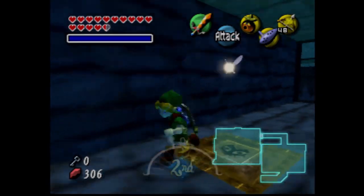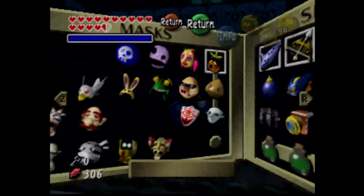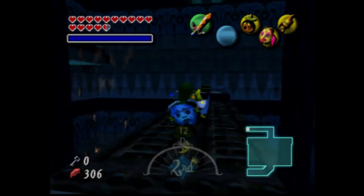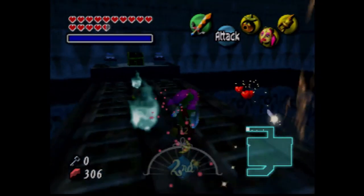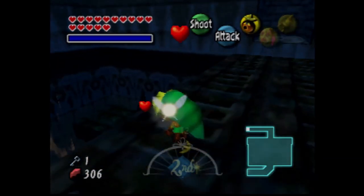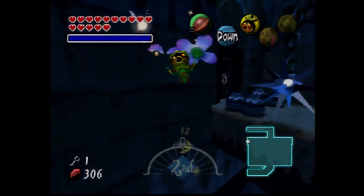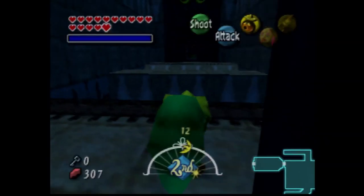There are no Stray Fairies in that room. Let me double-check with the Great Fairy Mask and hookshot. There is one, but we can't get that one yet. Like I've said on multiple occasions with this playthrough, having magic and Chateau Romani makes this temple a fuck-ton easier.